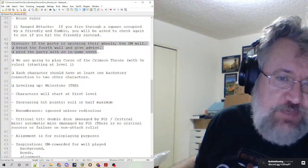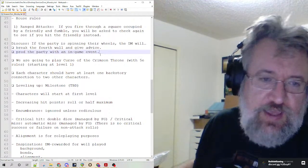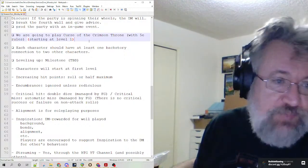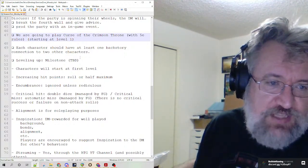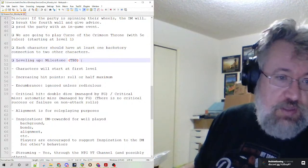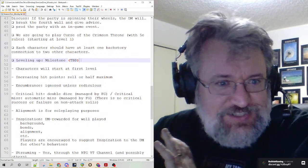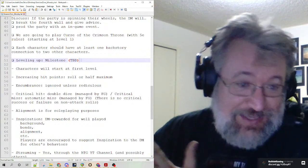If the party is spinning their wheels, the DM will break the fourth wall and give advice or prod the party with an in-game event — it's more communication than anything else. As mentioned, Curse of the Crimson Throne with 5e rules starting at level one. Players have asked for a feat — I'm thinking I may give them the feat at level three. Leveling up we're going to do Milestone; it's written for XP but the adventure does have level expectations, so I'll just follow those.